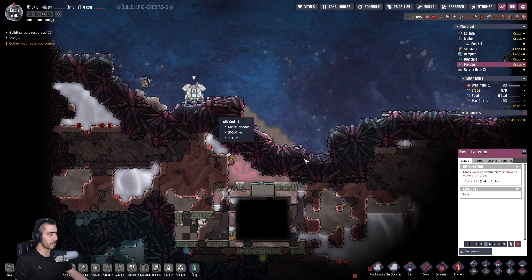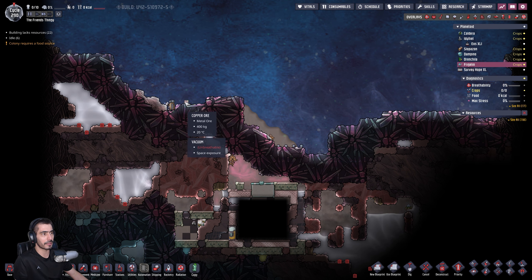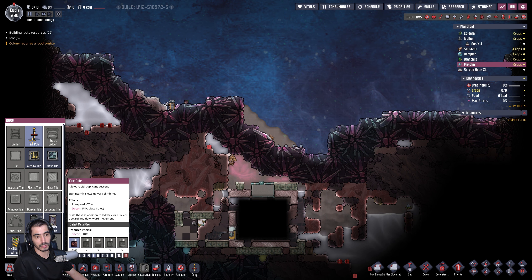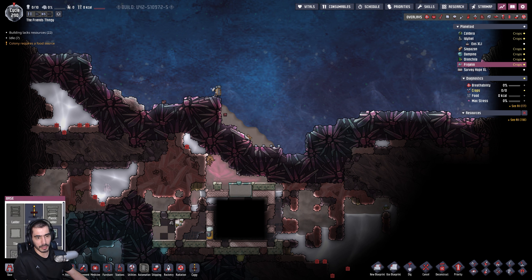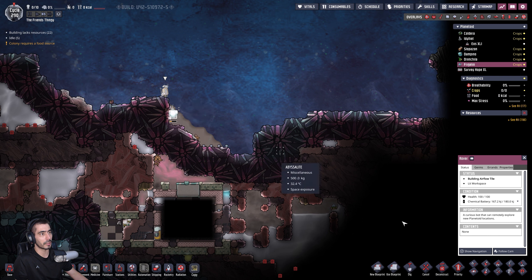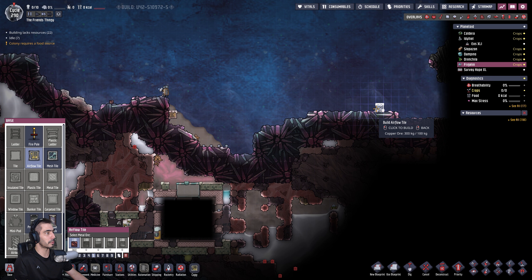Now what can I do to start doing other things? We can't go to Frigolin unfortunately. There's absolutely nothing I can do. Just deconstruct it. I can't make ladders, but I can make an airflow tile — so if I place it here, I can then...